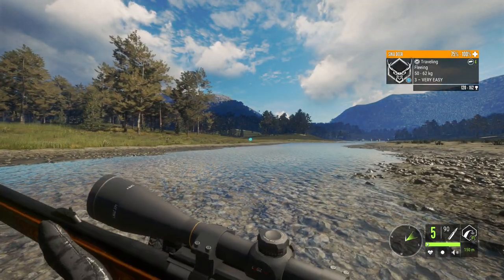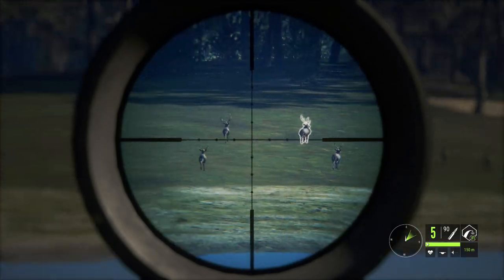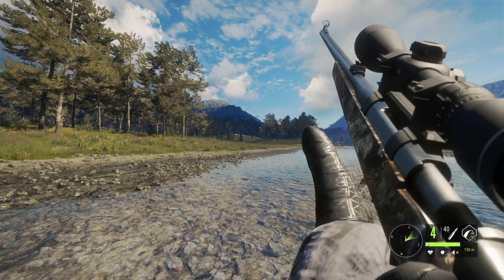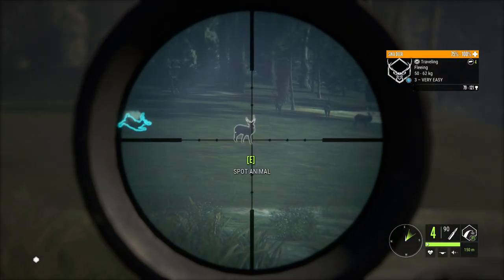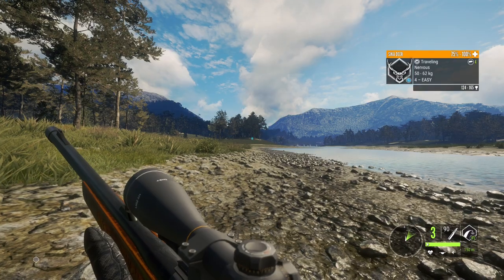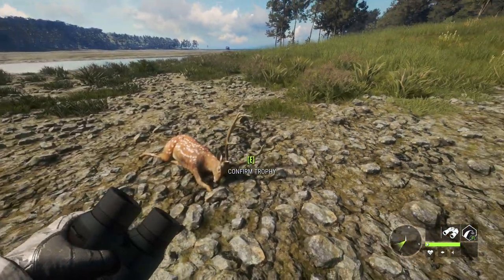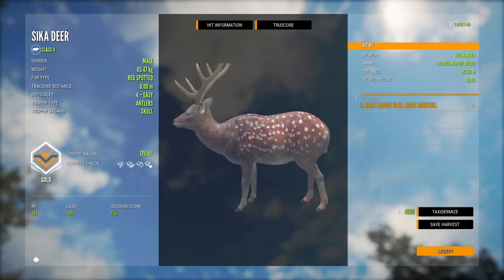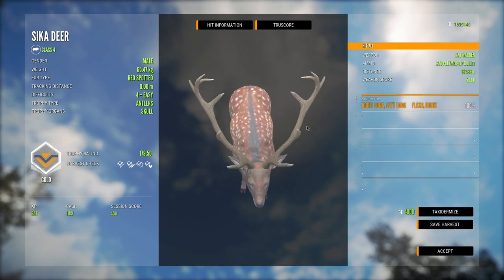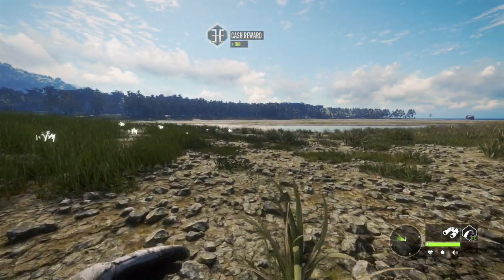That's not bad — it died pretty quickly. Here is the red spotted one we took out with the 270. This guy scored 179 gold and that was a perfect double lung — it couldn't have run more than about 20 feet. For the 6.5, this one was a heart double lung so we can't get a clean comparison. The other 6.5 hit was single lung, liver, stomach and ran a little ways — about the same as the 270 with that kind of shot. So the 270 is more than viable for the Sika deer.